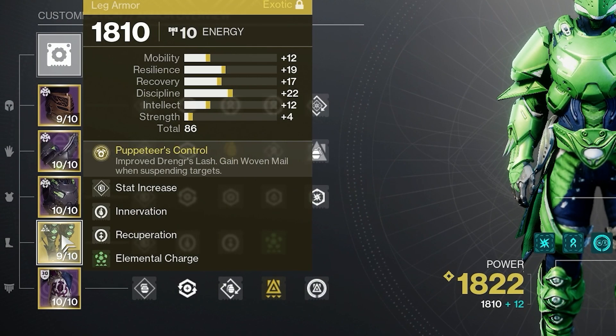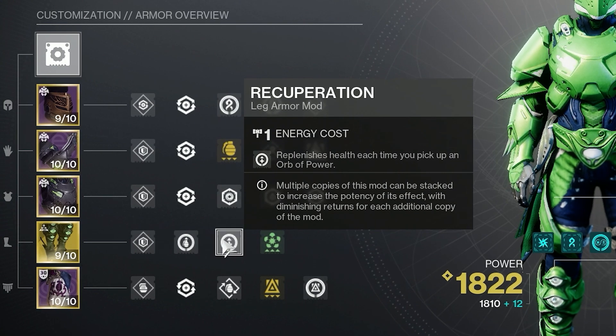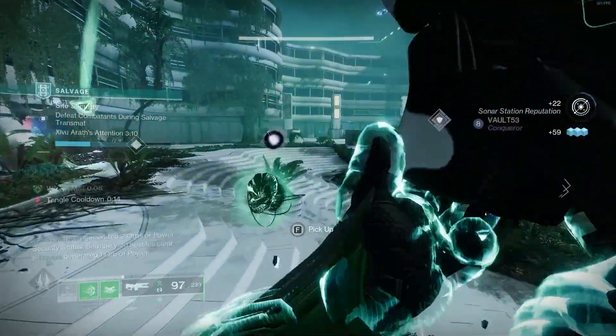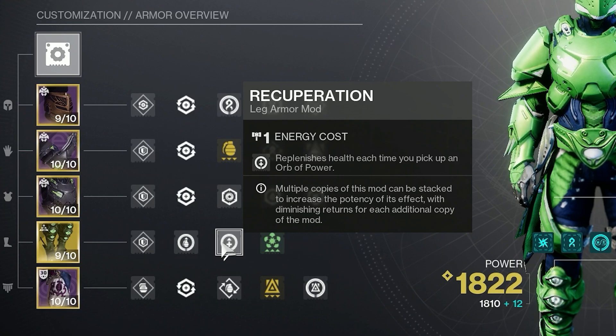Moving on to our Abeyant Leap legs, we have Elemental Charge: collecting a Firesprite, Ionic Trace, Stasis Shard, Void Breach, or in this case destroying a Strand Tangle has an escalating chance to give you armor charge. Note that Strand Tangles have a 15-second cooldown, meaning once you spawn one, you cannot spawn another for 15 seconds. Next, we have Recuperation: replenishes health each time you pick up an Orb of Power. So not only will you get Woven Mail when you pick up an Orb of Power, but you also replenish a good amount of your health.